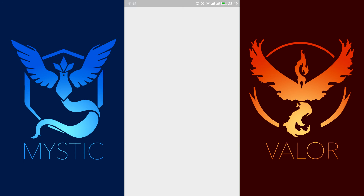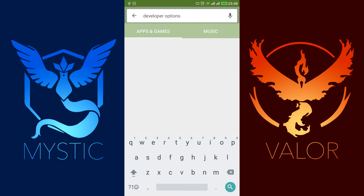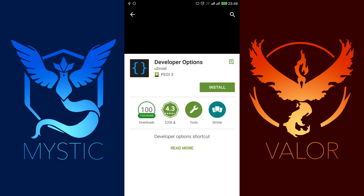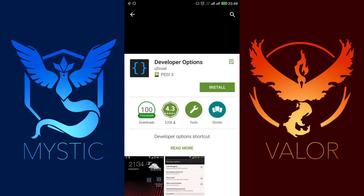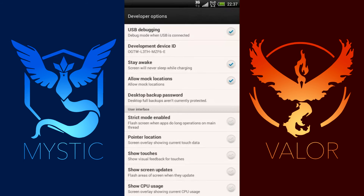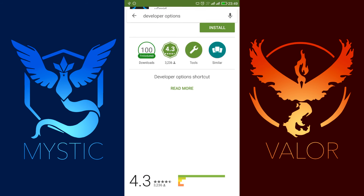If Developer Options doesn't appear, go to the Play Store and download it. Once you have Developer Options, go into it, click install, and then find 'Allow Mock Locations' and make sure it is unchecked.